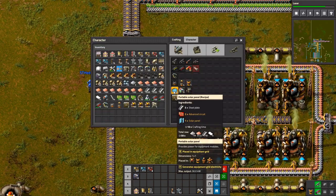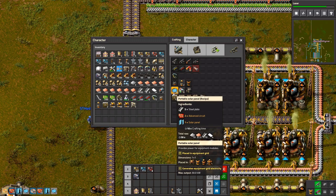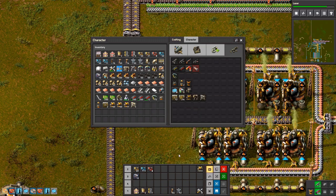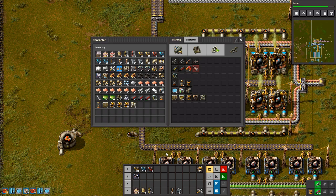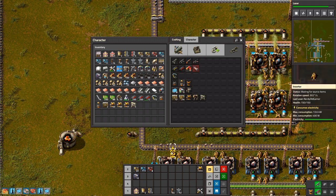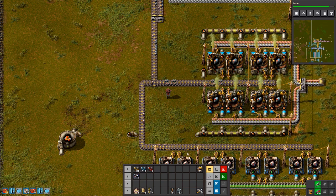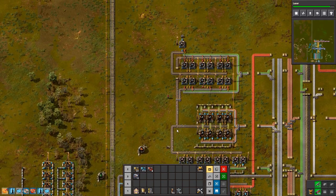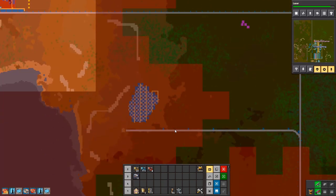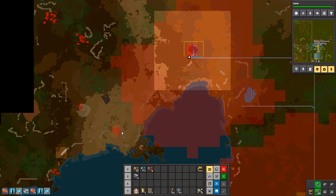How have I got more science on me again? Why do I keep doing this? I have 20 chemical packs and 20 military science on me. I don't know how I keep picking up random science. Only you know, and you don't know, so no one knows.